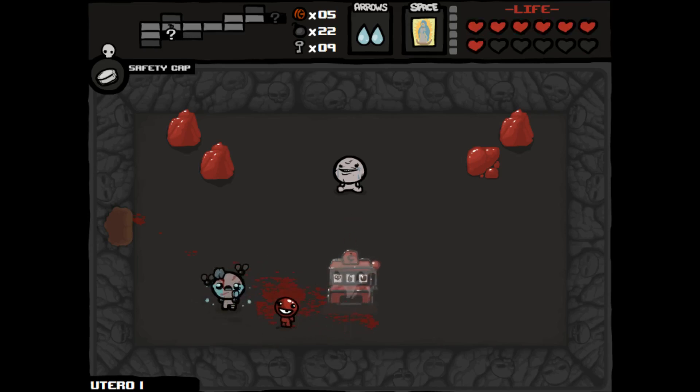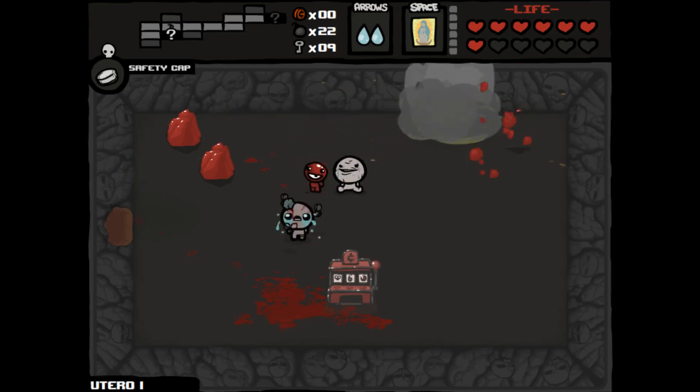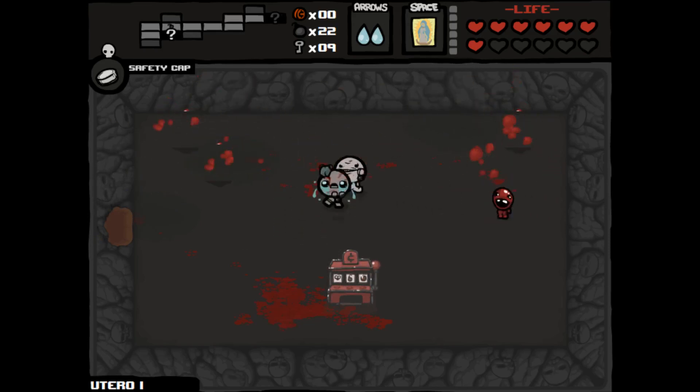Get some more health. I really want to get a full health pill — I know you're in the rotation but it does not seem to want to give it to me. The Safety Cap hasn't really been working either because I don't think I've gotten any pill drops from enemies. Meat Boy, take care of him. Let's just blow these up — there's a chance they might be tinted rocks. Nope. Let's keep heading down.